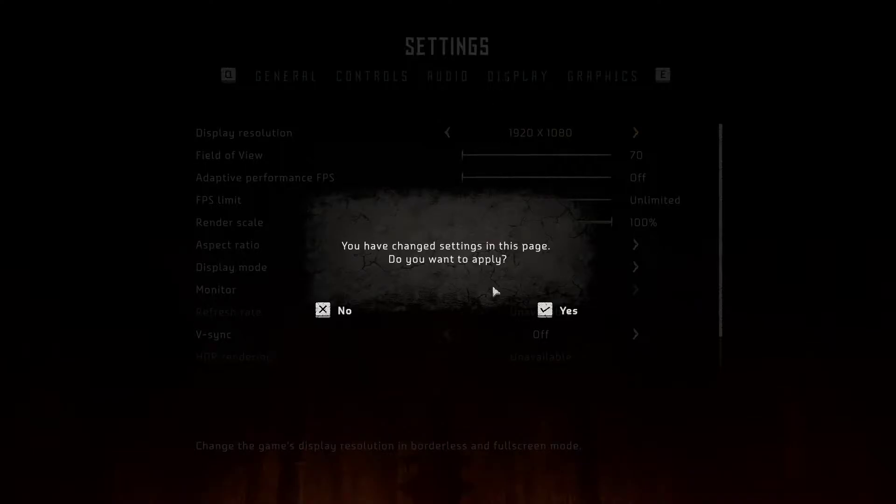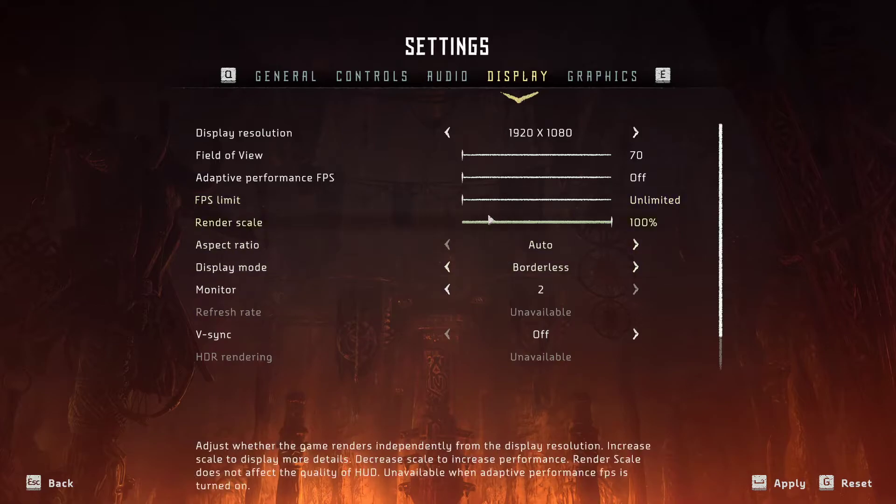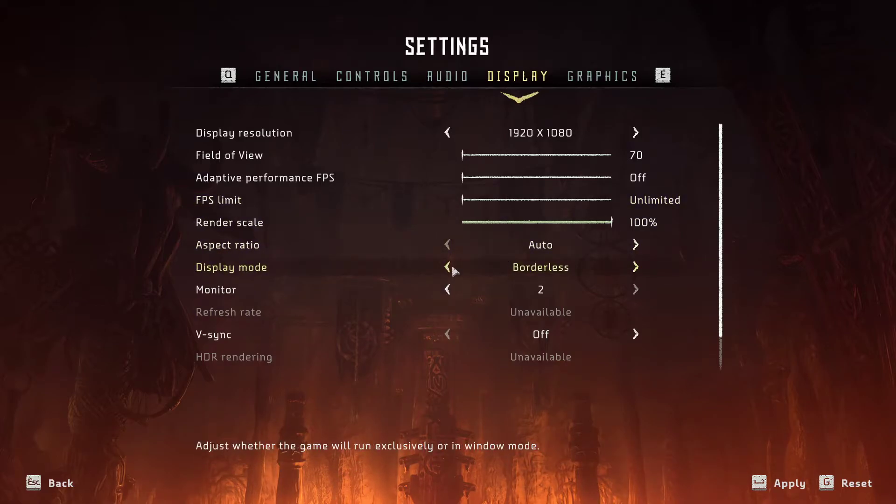Now when you have that, go here to display. In display, you want to have FPS limit unlimited, V-Sync off, and also display mode on full screen.